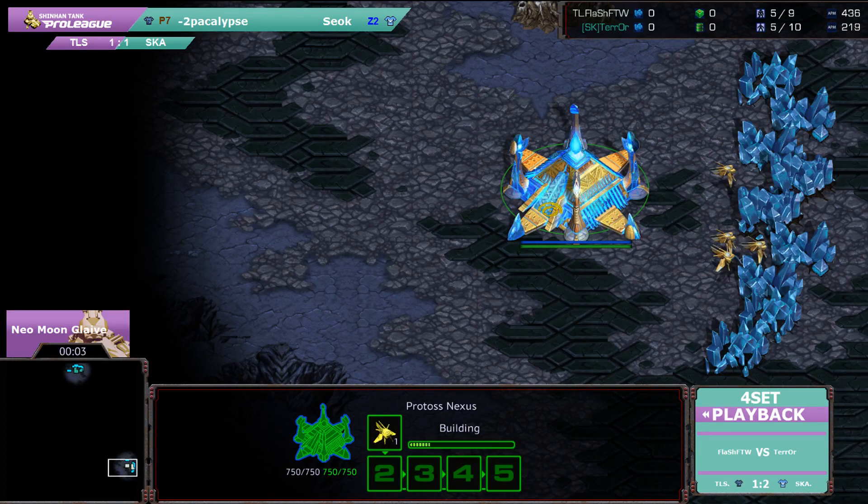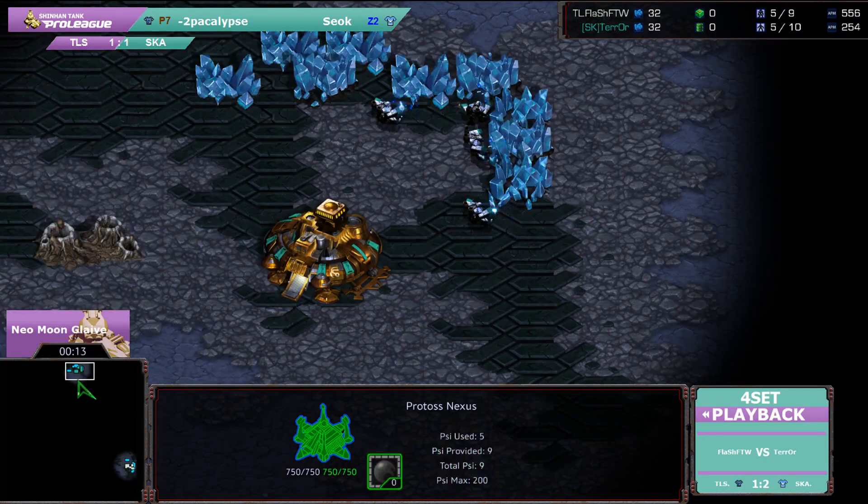Starting us off in the bottom right position, 5 o'clock, we do have the White Protoss — it is Flash for the Win, fighting for TL.